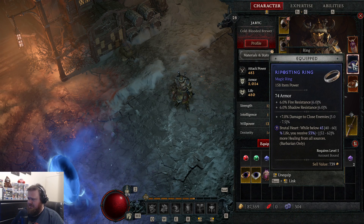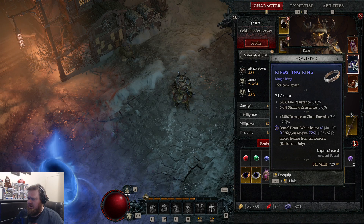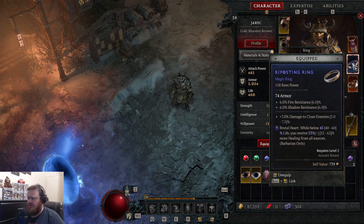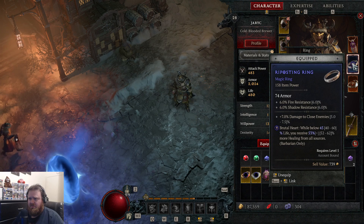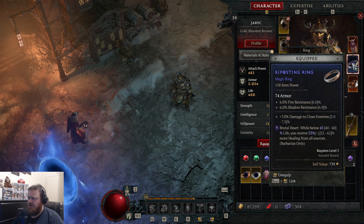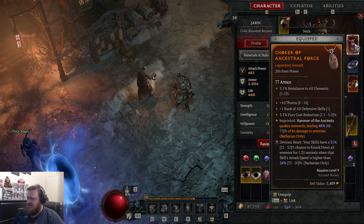The one I use the most right now — and as far as I can tell it's a barbarian one — is: while below a certain amount of health, you receive more healing. So when you start getting chunked down, you pop a potion and you heal really fast. That's nice.